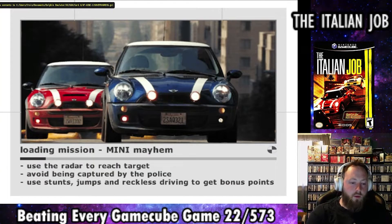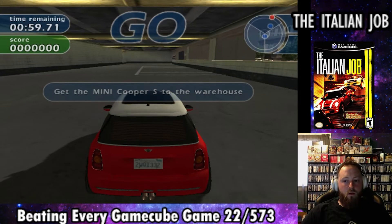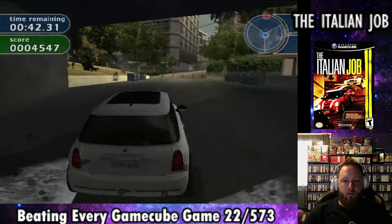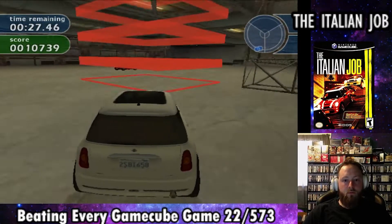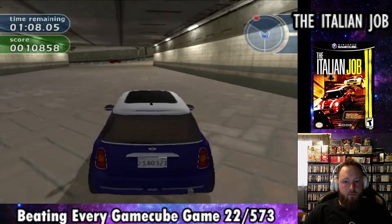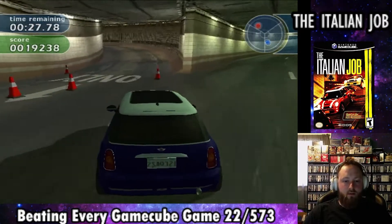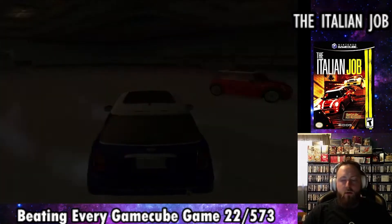The next mission is called Many Mayhem — sticking with the Mini theme in the titles. We start by taking the Mini Cooper S back to the warehouse, then the white Mini Cooper S back to the warehouse, all while avoiding the cops, though nothing really happens. Then the last one, the blue Mini Cooper S — back to the warehouse again. This seems like such a waste of time, but it is what it is. Because I did so much damage to the vehicles, we ended this mission with a C grade.